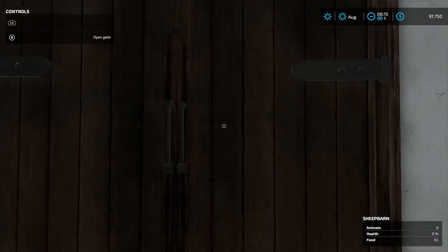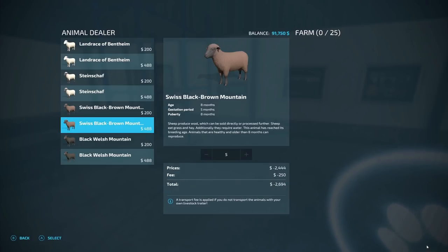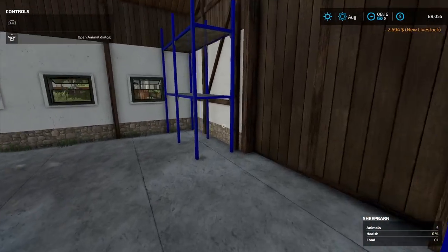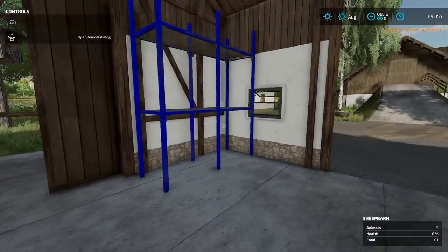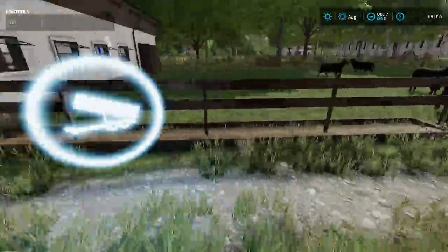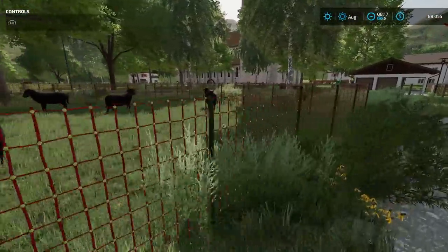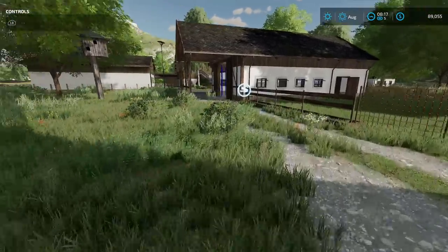This area right here looks like another animal area — this is your sheep area, which holds up to 25 sheep. I kind of wish this thing could hold a little bit more sheep. Got some storage for pallets, doors all open up. Here's your feed area, and maybe your wool area. And there are the sheep. Love the old look on this farm.